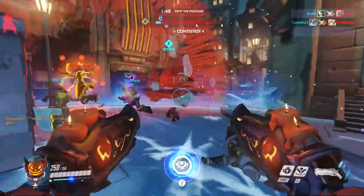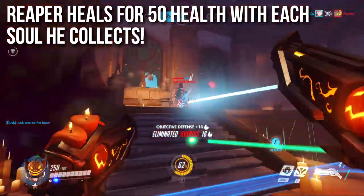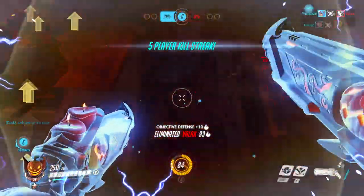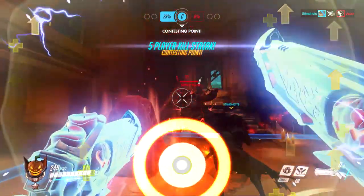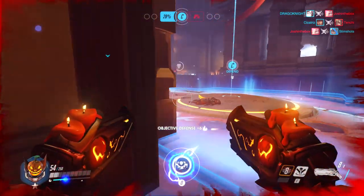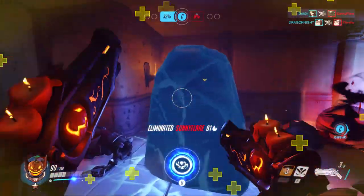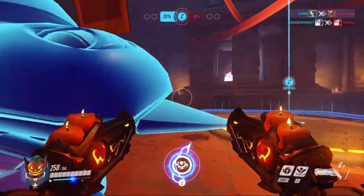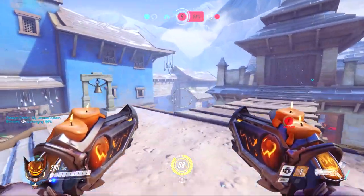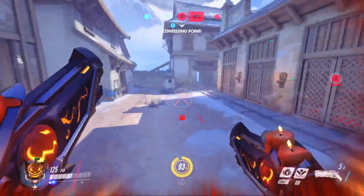Reaper has a very useful passive that heals him for 50 health with each soul he collects. Anytime an enemy dies — whether you kill them or not — they drop a soul orb. If you get close, the orb flies straight to you and heals you for 50 health instantly — no charge time, no wind up, no HPS delay. This means the longer Reaper stays in combat the more he heals himself. Even after dropping an ultimate, you can pick up 50 health for each person you kill and just keep on fighting.